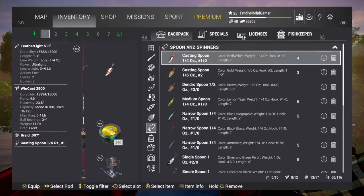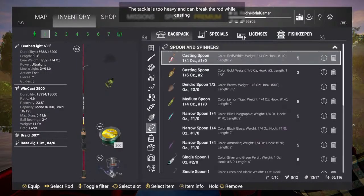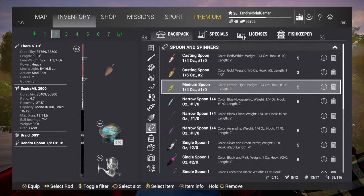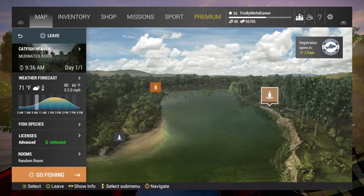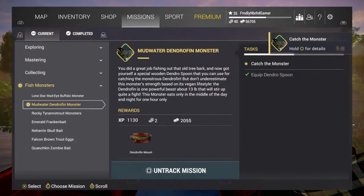And equip our dendro spoon, as you can see right there. There we go. Okay, so now we're going to come over here. We got to track it first. It says: 'You did a great job fishing out that old tree bark and now you've got yourself a special wooden dendro spoon that you can use for catching the monstrous dendro fin. But don't underestimate this monster's strength based on its vegan lifestyle. The dendro fin is one powerful beast, about 13 pounds, that will stir up quite a fight. This monster eats only in the middle of the day and at night for only one hour.'